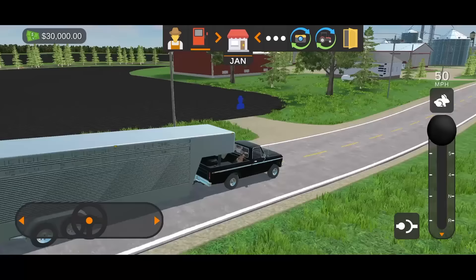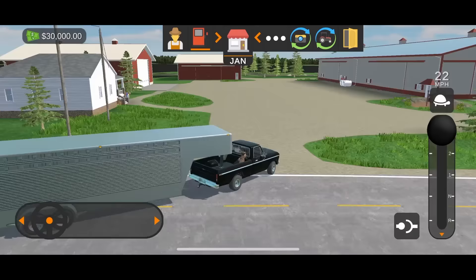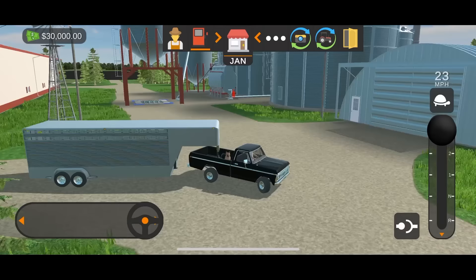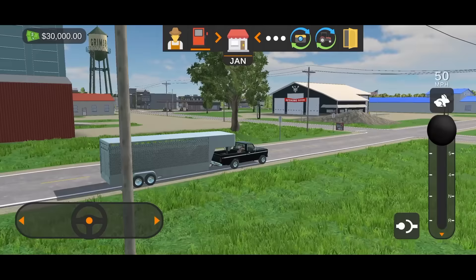Here's an American farmstead. Everything in this game is Americanized — that is our goal. We want this to be a true Midwest American game. It's got three different bins over there and a dryer, so you've got to dry your corn too if you want the best price. And here's one of the co-ops — there are two different co-ops where you can sell and buy all your inputs like seed and fertilizer.